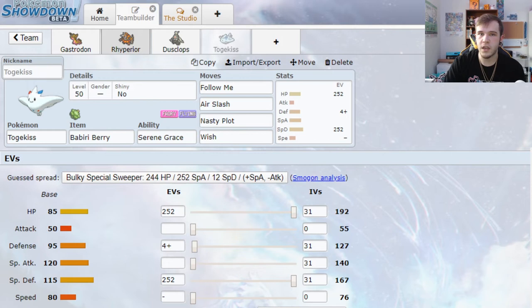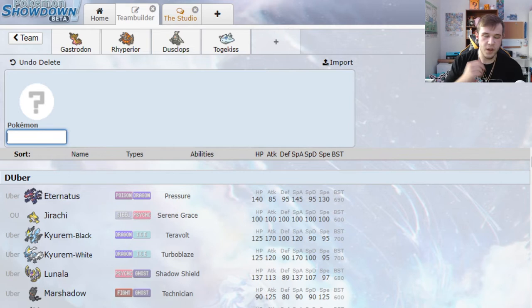Now we have our two bulky offensive mons and our two support mons. What I always like to do is run two defensively offensive oriented mons — these are mons that have perfect defensive synergy with your two heavy hitters. They don't necessarily shoot for speed control or fake outs, but you can pivot them in and pick up a KO if needed. Gastrodon's only weakness is grass, and we have a special attacker, a physical attacker, two supports — let's look for a decent fire type that can resist grass.